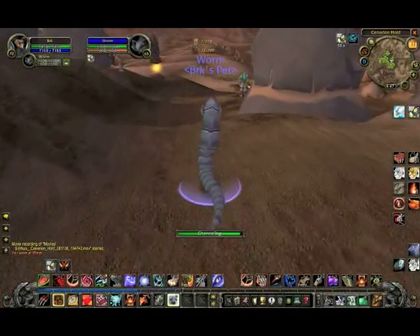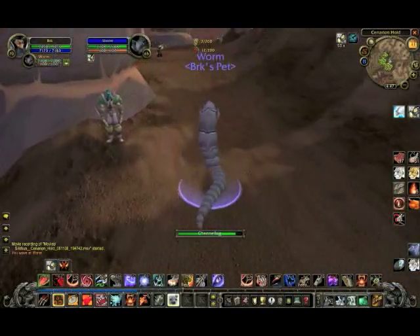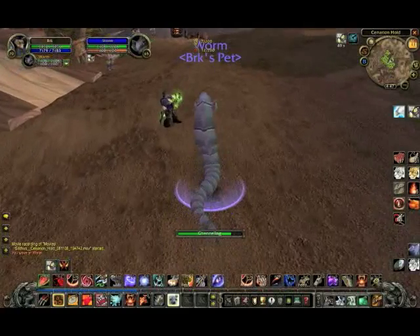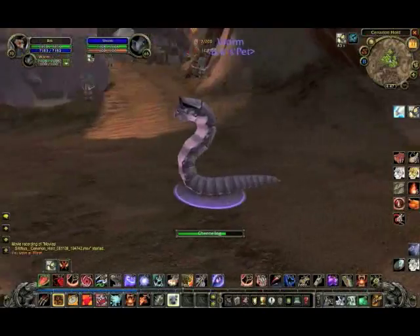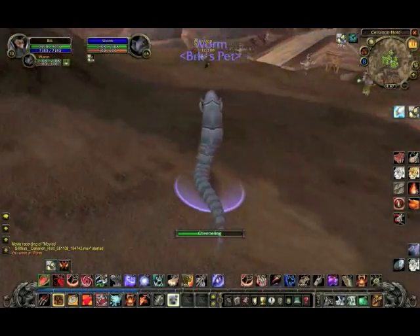Let's show you how it moves — look at it go, squiggle squiggle, it jumps, it's a worm. Now, there are better looking worms in the beta, but we're not here to be a spoiler — this is the worm you can get in Silithus. Isn't it nice?